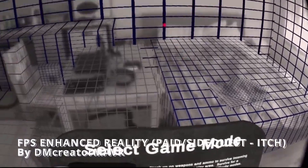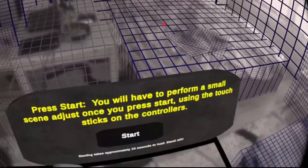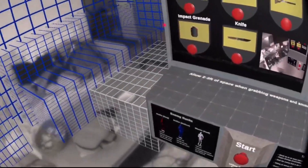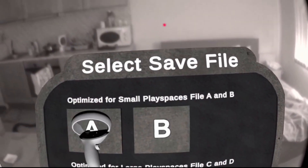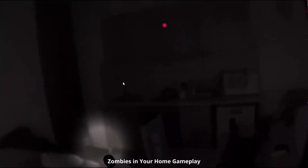Now we have two pass-through games in this list because then you can bring horror to your own house in Mixed Reality. This first one is called FPS Enhanced Reality. The setup might take you a bit of time but once you finish up, it's there to stay. Then you can enjoy a FPS experience in your own home, with enemies trying to attack you and you need to take them down fast. There are two game modes — this is my favorite one for Halloween.